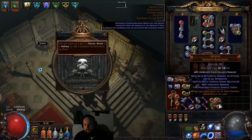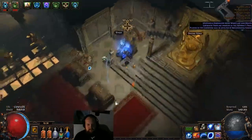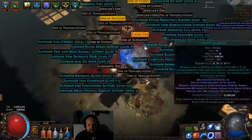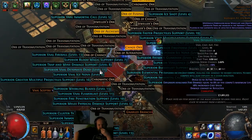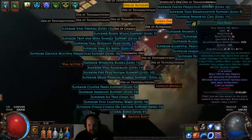Each ballista damage, ice cooldown, whatever — cooldown recovery. One, two. Finally some good drops, maybe. What do we got? GMP will sell, fire pen might, nightly fizz will sell. What else do we got — power charge on crit, maybe.